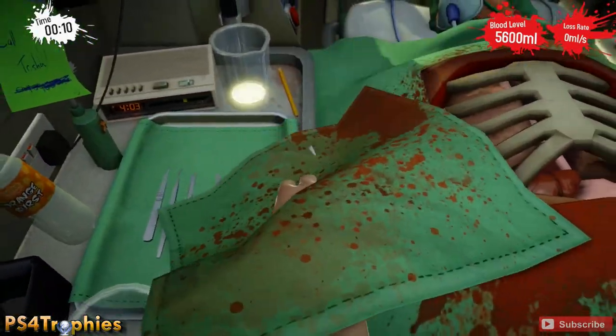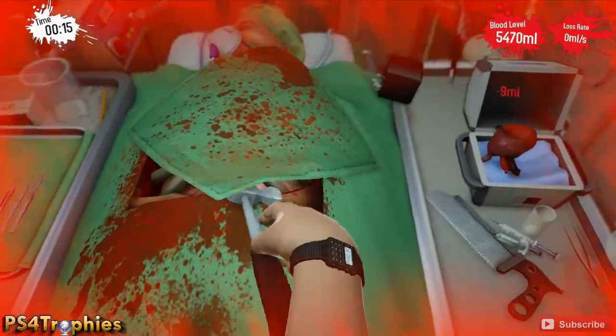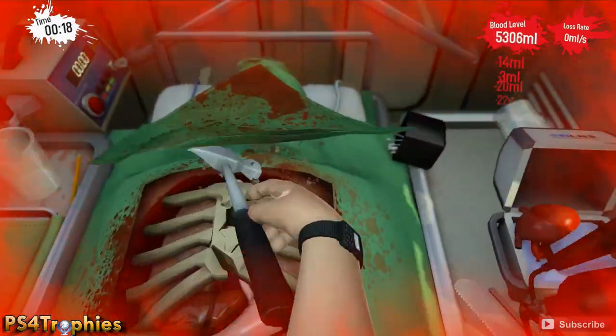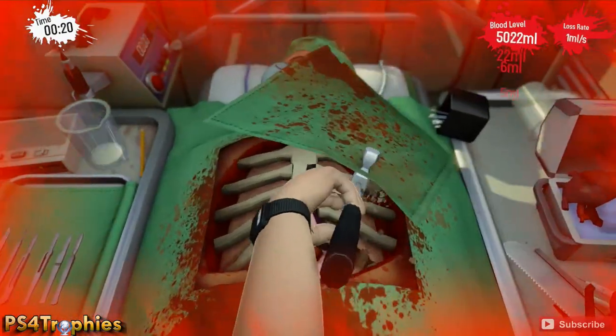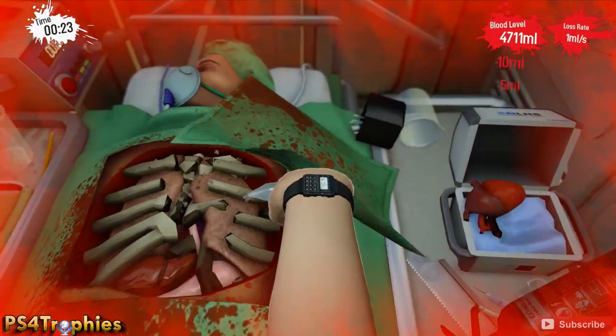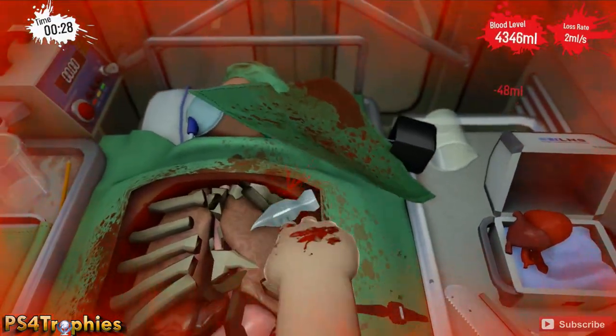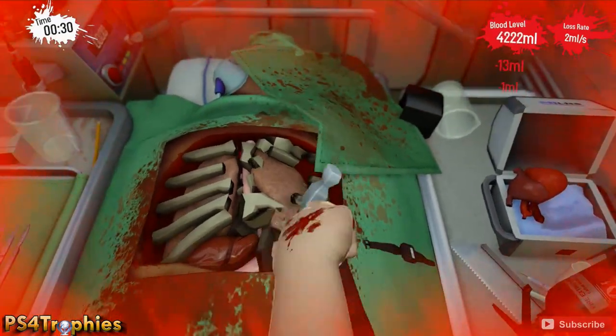This is the same strategy as what you saw in my other video in the first location, which was surgery. The added difficulty here is you're in an ambulance that's gonna hit every single damn pothole on the road. We're just gonna crack open the ribcage and then pull out the lung as soon as we can.